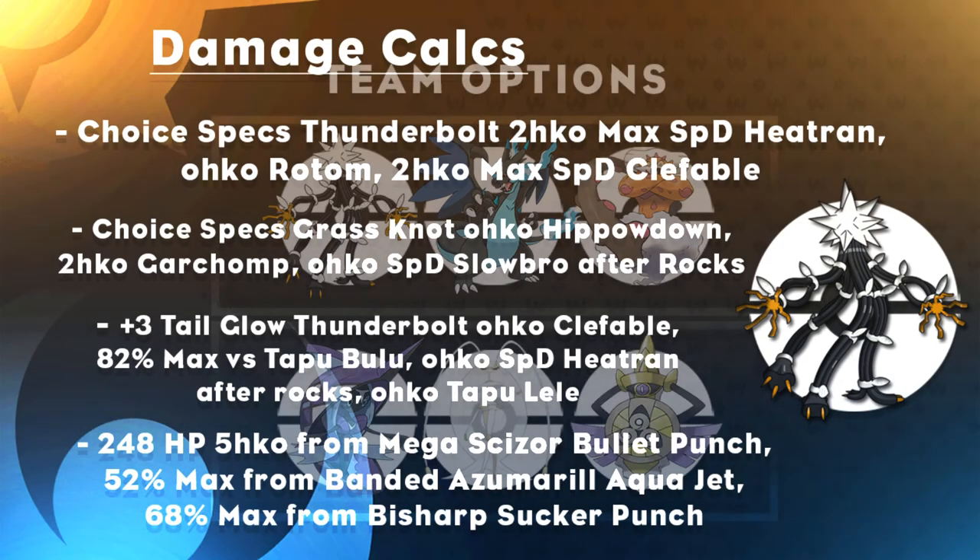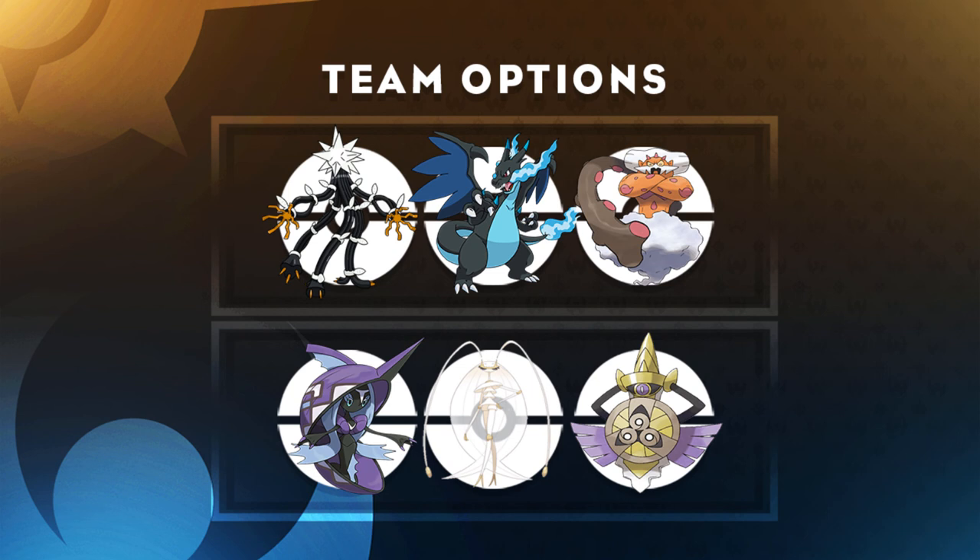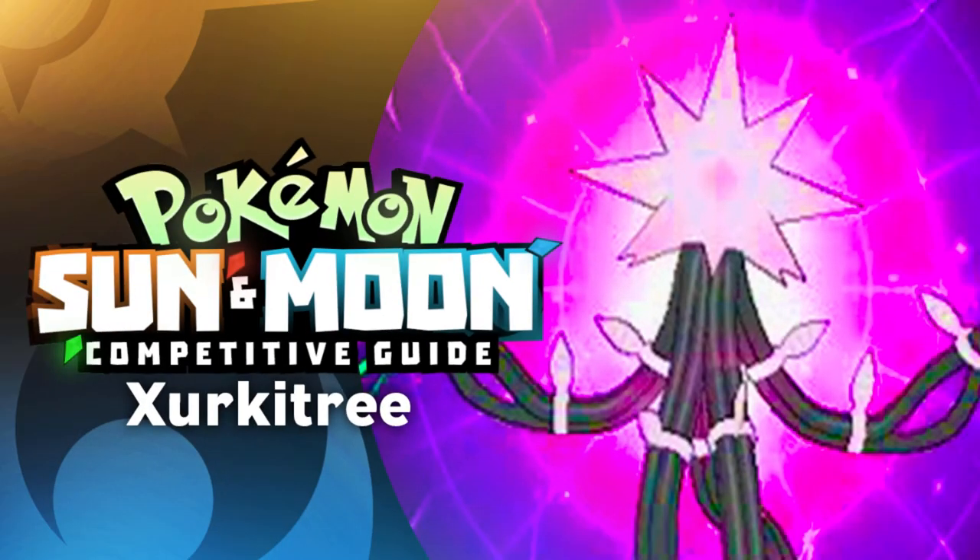For team options, this is actually the team my man faced me with and almost swept me. It features Zeraora, Mega Charizard X, a Life Orb Sheer Force Landorus-I, Leftovers Tapu Fini, Choice Band Pheromosa, and Weakness Policy Aegislash. The team rounds out really well, so this is a team you can go ahead and play with and put the work in. Let me know what you guys think of it. That's the competitive guide on Circuitry — it was fun to make. Check out my man in the description for helping with this set, but until next time, it's been your boy Mega Loogie, checking out, peace.